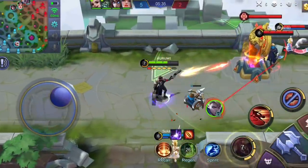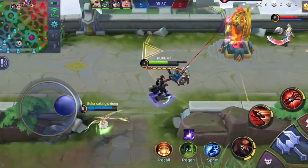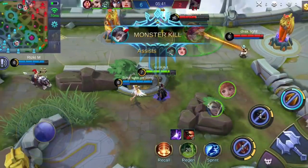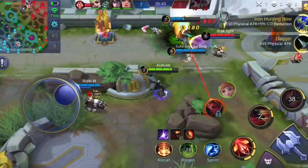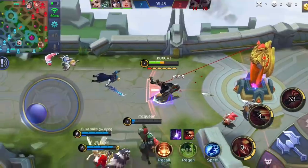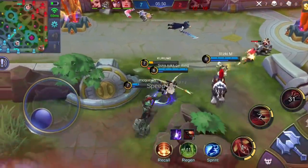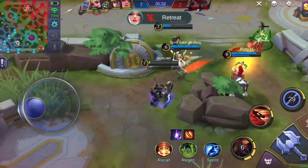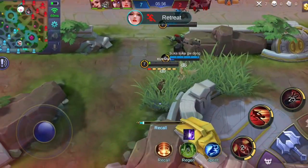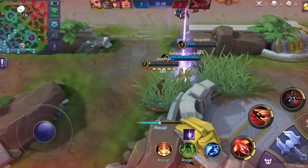Granger has a good set of burst and blink skills. Our Death Chanter, Granger, is a Marksman hero. I consider Granger as a Mobile Burst Marksman, since his second skill lets him blink and it buffs his next 2 basic attacks with extra damage. Unfortunately, his passive skill grants him less extra attack speed from items and emblems. His ultimate skill deals burst damage to enemies hit by the super bullets from his super cannon.